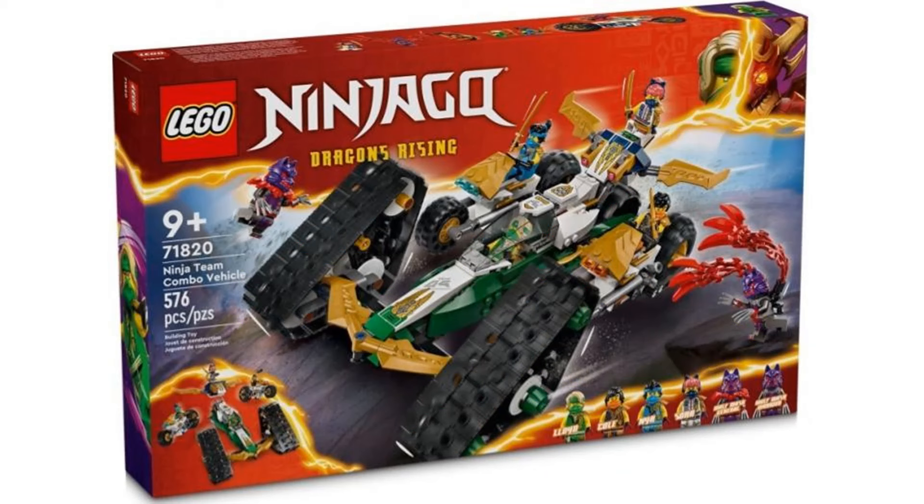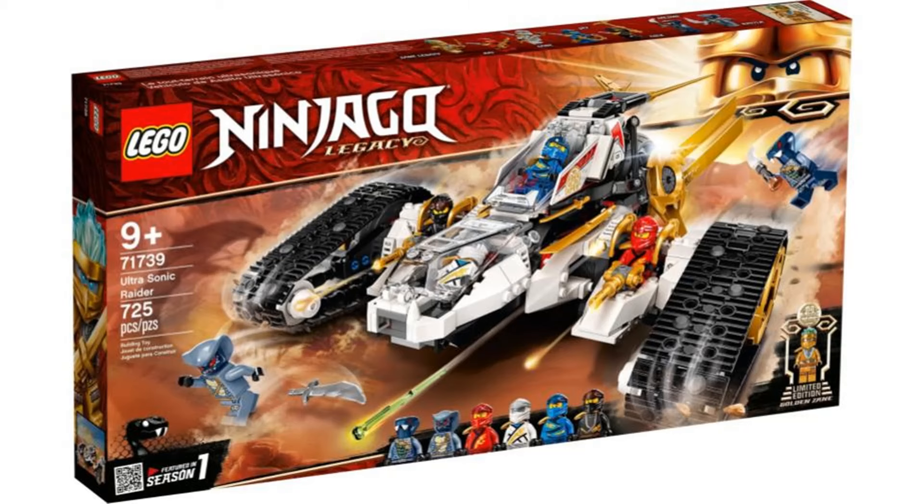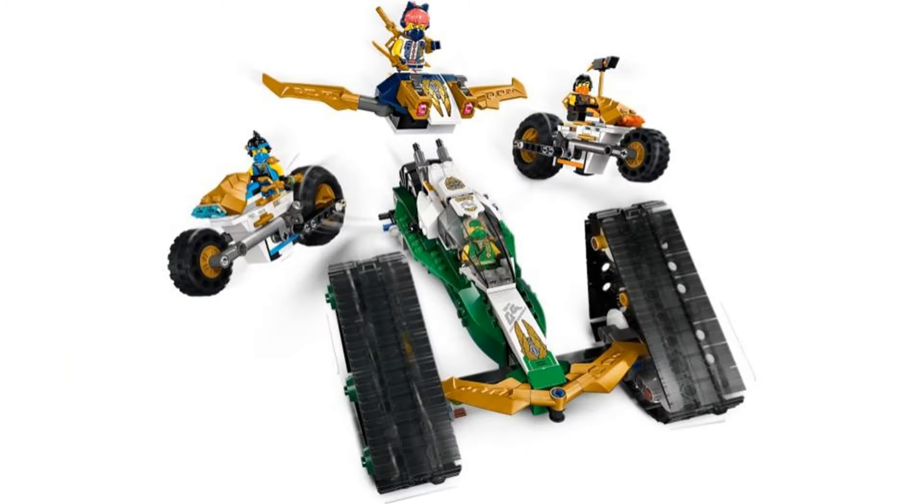The fourth set is the Ninja Team Combo Vehicle. This reminds me a lot of the Ultra Sonic Raider sets, but the only one I think it looks better than is the Legacy version. The green color does make it a bit different, but it has the vehicle split feature, and like usual I think it looks better together, though the motorcycles look okay on their own.